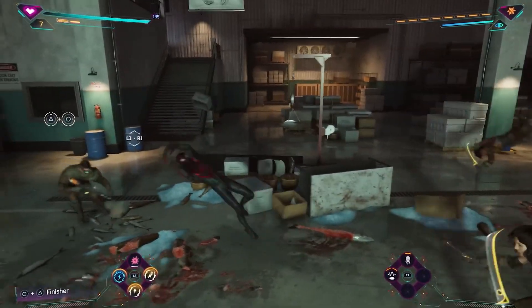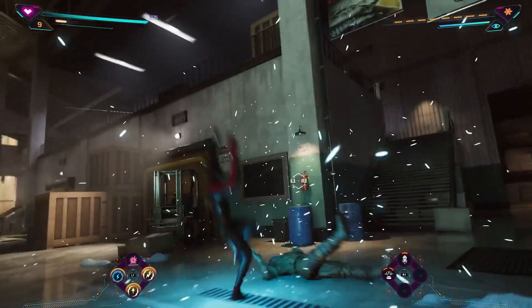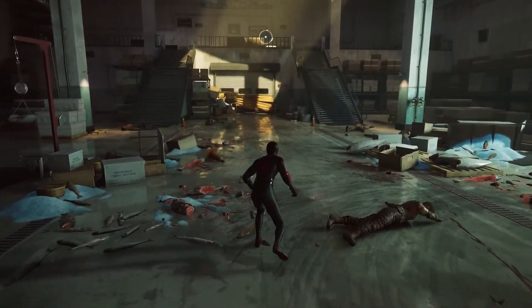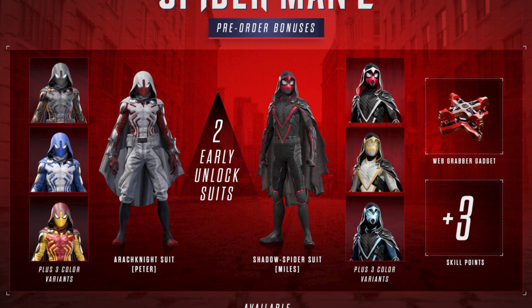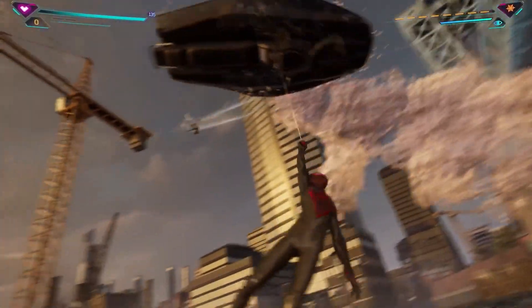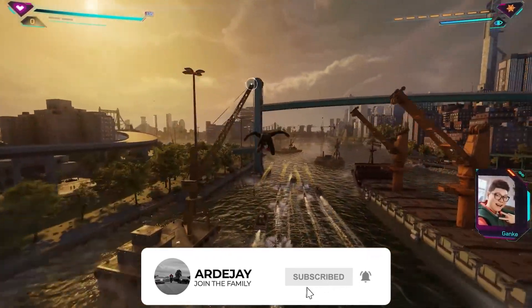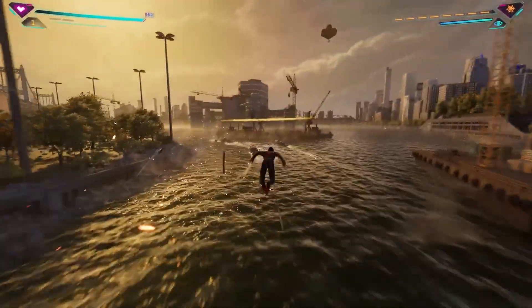The next question is: what are the pre-order bonuses for Marvel's Spider-Man 2? Spider-Man is the one game that adds a lot of content to its pre-order. Within all the pre-orders, you get early access to two in-game suits, each with three color variants, early access to the web grabber gadget, and three skill points. So basically, you're getting two suits with any pre-order and you get to change the color of the suits. I don't know what the web grabber gadget is yet, but I'm guessing in the game you're going to have to buy skill points — that's why they're giving you three when you pre-order.